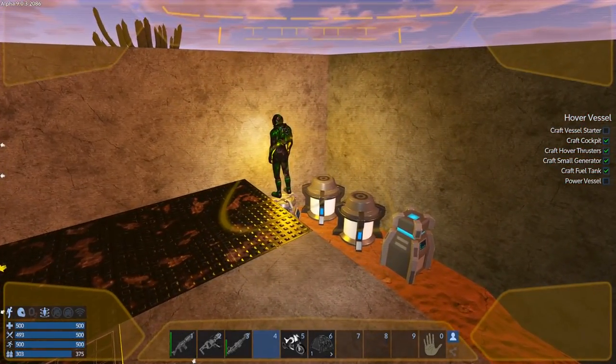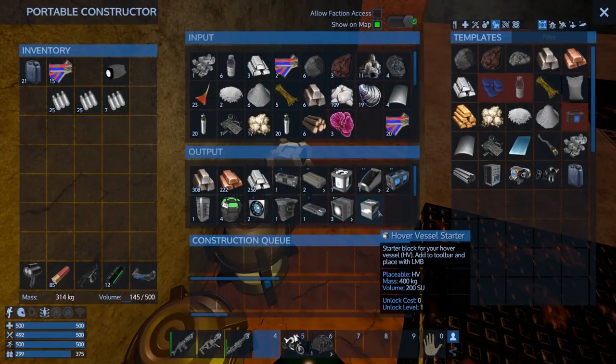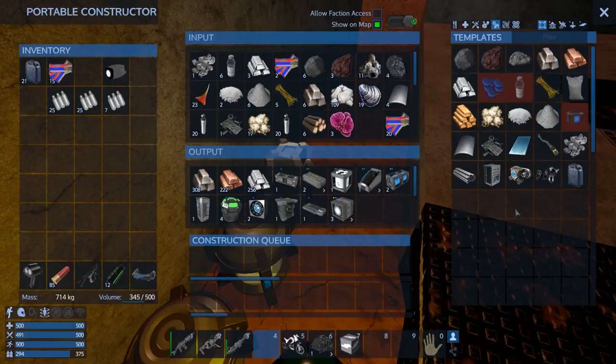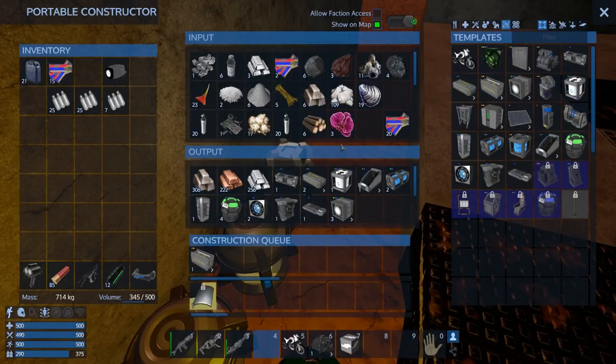Now that everything's all ready to go, it should be light enough that we can grab this stuff. What is this - 200 SU? 100 SU each, 250 SU. What a hassle - I unlocked the base cargo boxes, let's make one of those. We're going to put this down because this will have a huge carrying capacity compared to our own backpack. 250 - we can do that, no we can't because we got this.